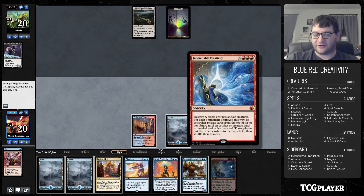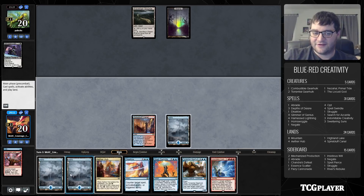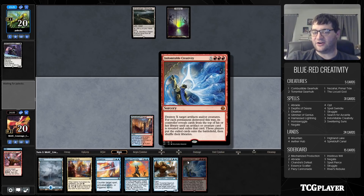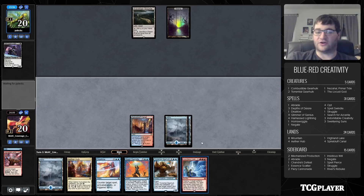Indomitable Creativity: destroy X target artifacts and/or creatures — those destroyed this way have their controllers reveal cards from the top of their library until they hit an artifact or creature, exile it, then put the exiled card onto the battlefield and shuffle their libraries. Pretty fun card. We just get to curve Disallow into Spell Swindle into Gearhulk, and that's going to be a lot of treasure tokens for us.